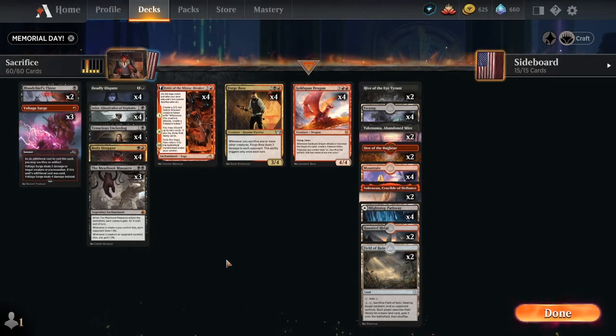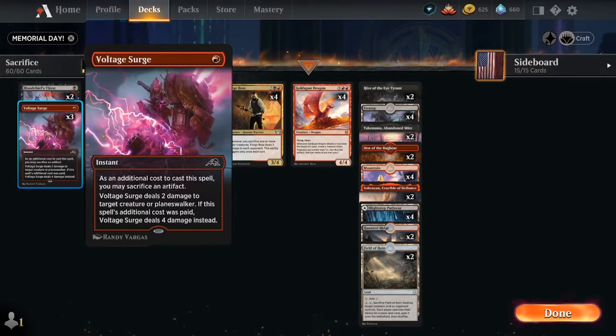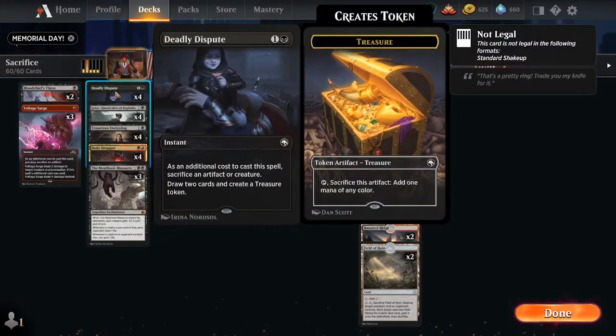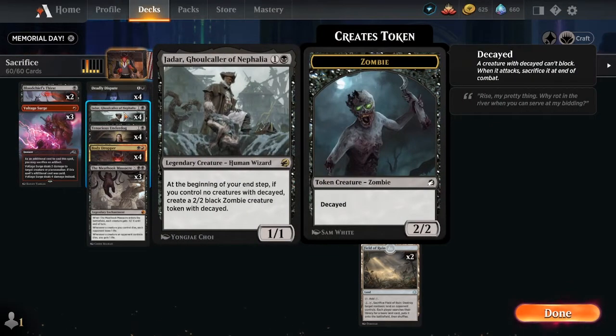The theme is sacrifice — but instead of sacrificing treasures or artifacts, we're just sacrificing creatures in general. Let's start with our removal: Blood Chief's Thirst — always a good one to have; Voltage Surge — another good one. We're also running some treasures, mainly with Deadly Dispute and Gold Span Dragon. Here's where it starts to get really interesting.